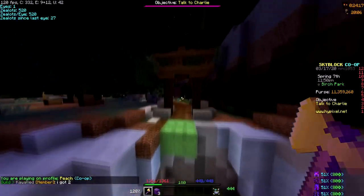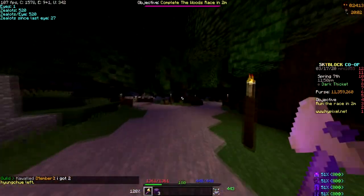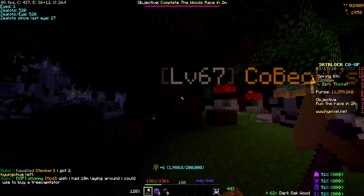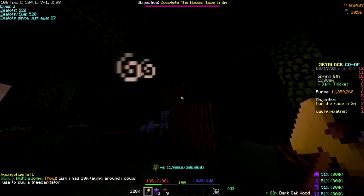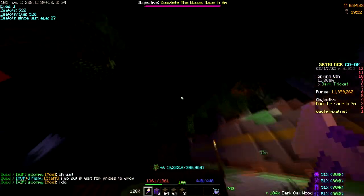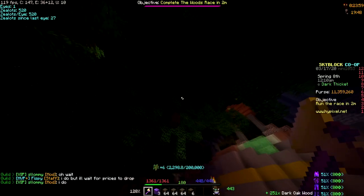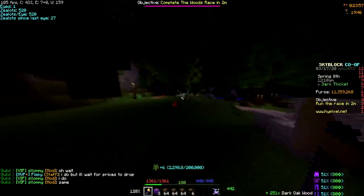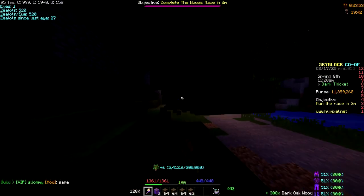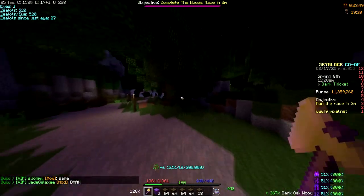I'll show it off on this dark oak tree — boom, just one hit did all of that. So basically you can two-hit a dark oak tree. It still has the two-second cooldown, but I'm fine with that because it just destroys the tree in like two hits.